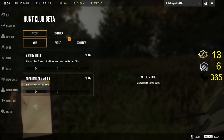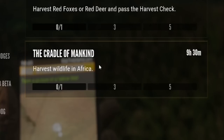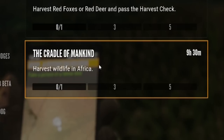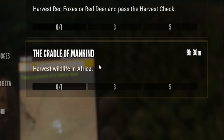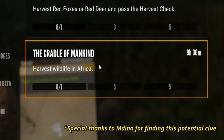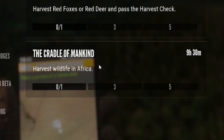So this is the Hunt Club beta from a few days ago — I did record it because I didn't have time to put this video out right away. This challenge under Hunt Club beta is called the Cradle of Mankind, and if you look at the wording it is very interesting. Hunt Club beta is basically a set of daily and weekly challenges to help us reach goals and earn cash. The second challenge was called the Cradle of Mankind, and it says: Harvest Wildlife in Africa — not Harvest Wildlife in Savannah. It says Africa. So could that be meant to entail more than one African map? Is this a deliberate clue, a slip-up by EW, or is it meant to tell us that maybe there is another African map coming?